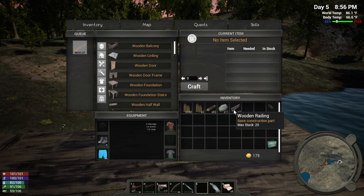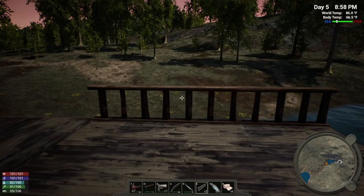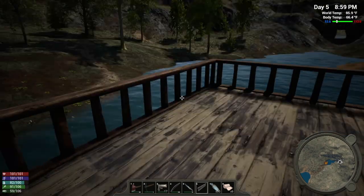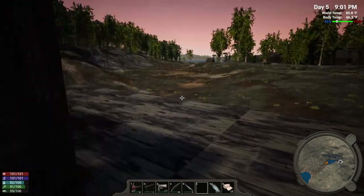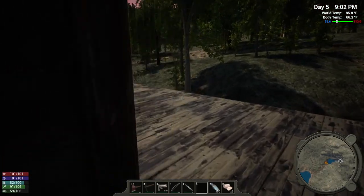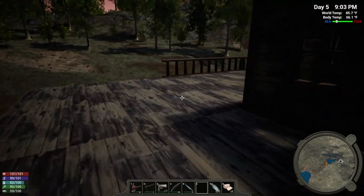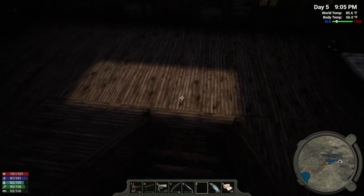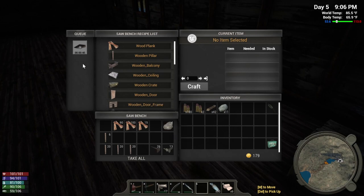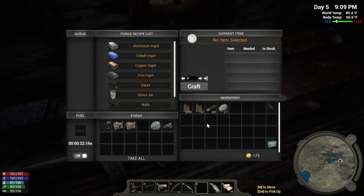Now we can do our other rail — I'm definitely going to need quite a bit more. We're going to need nine more. We're out of nails. That's one thing — you definitely need a lot of nails.